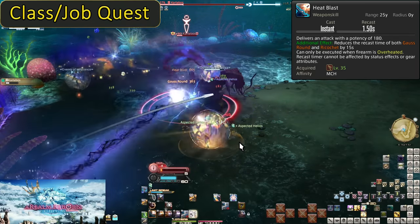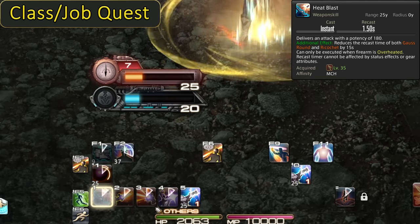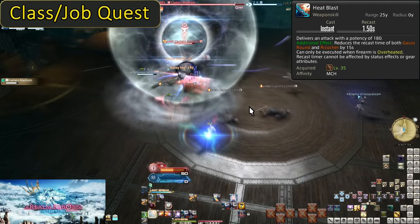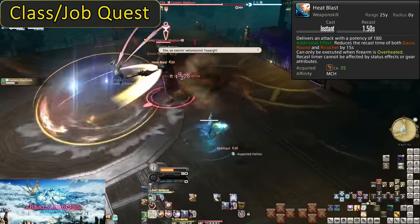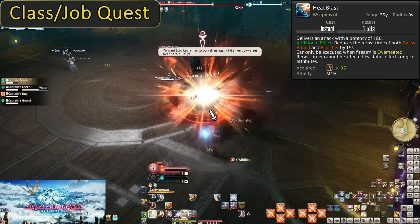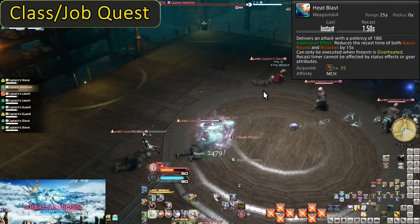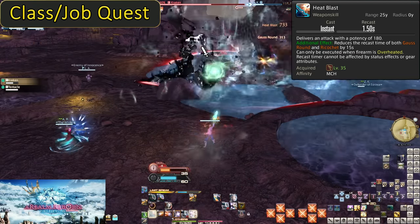There is the note about reducing recasts. Each use of Heat Blast takes 15 seconds off the timer. After four Heat Blasts, you would be sitting on two charges of Gauss Round. Because of this, you tend to want to be using your Gauss Rounds in the middle of your Hypercharge windows, weaving in abilities after every weapon skill: Heat Blast, Gauss Round, Heat Blast, Heat Blast, Gauss Round, etc. It's pretty fast and frenetic. Everything to do with Heat Blast makes it a very ping-unfriendly job — you'll lose a little damage, but it isn't the end of the world unless you're trying to do ultimate level content.